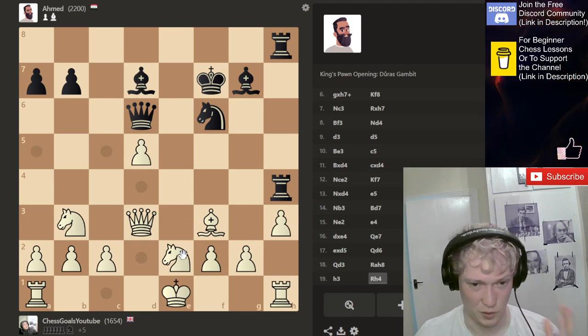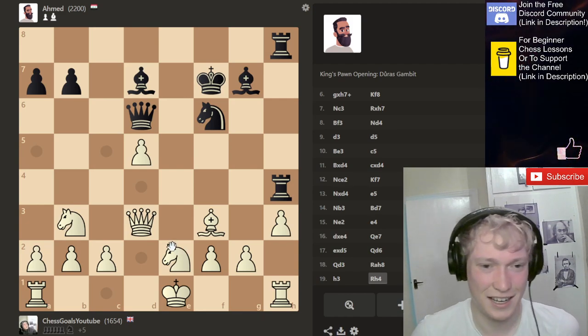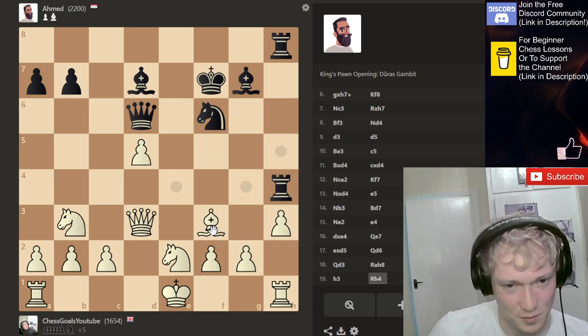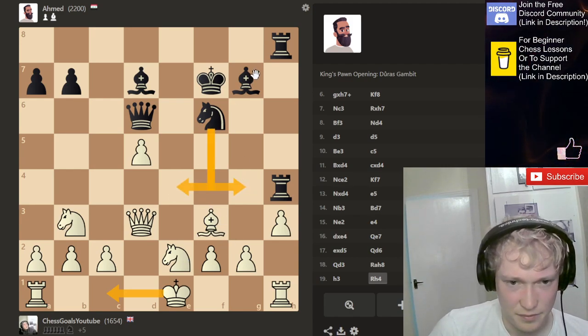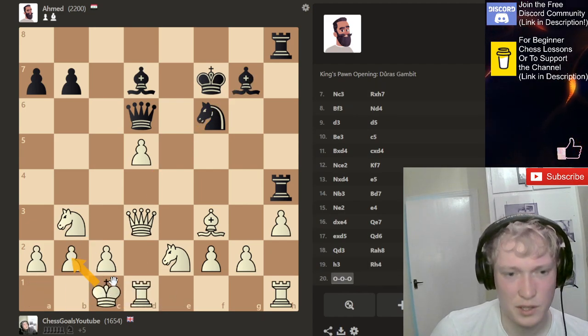I tried twice before but started rushing a little bit because I wanted to make the video short. But this time I'm going to make sure. So if castle, what have they got? This knight doesn't look very active, but they do want to move it to open up this dark square bishop. But king would cover this square.